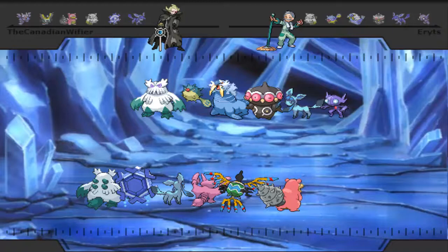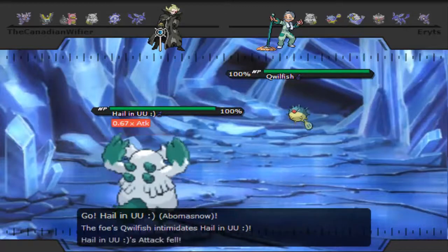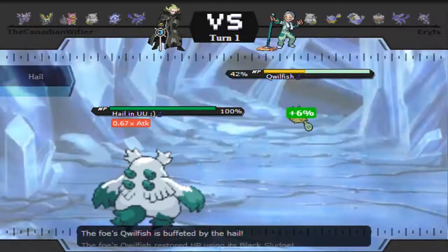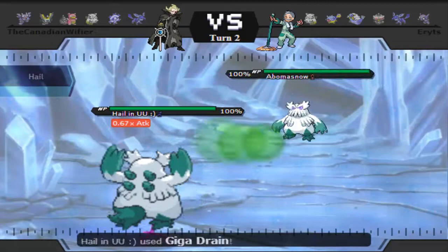On his end, I figured he would lead with Abomasnow, so I lead with my Abomasnow. But he leads off with Qwilfish instead. On the first turn he sets up a Toxic Spike as I go for Giga Drain, dealing just over half. With the hail up, leftovers is not a thing in this battle basically.